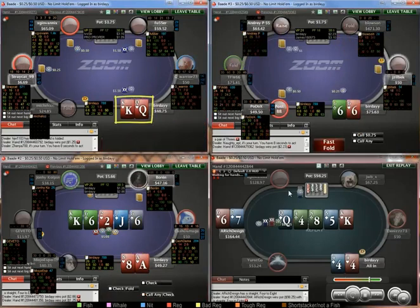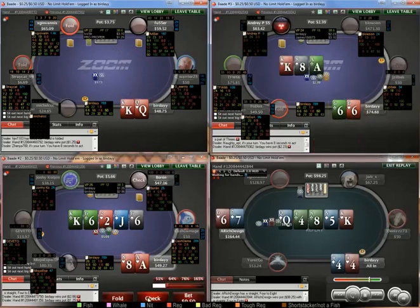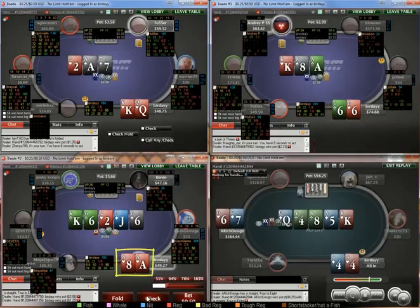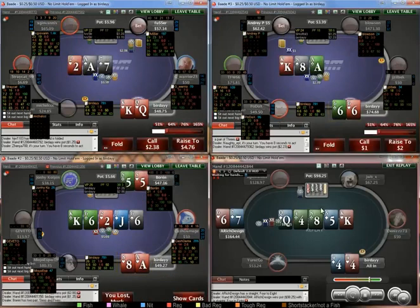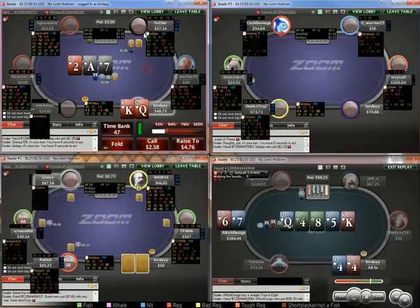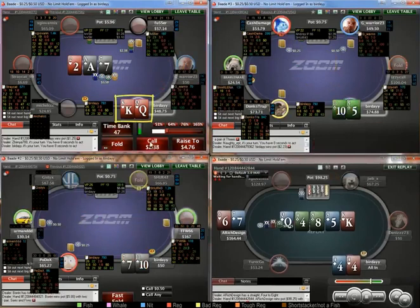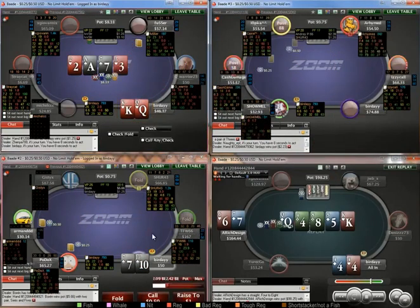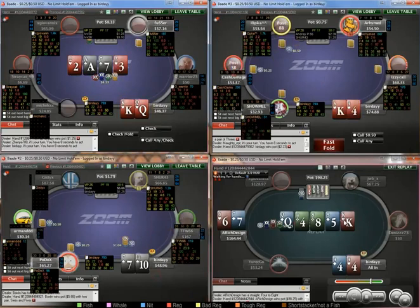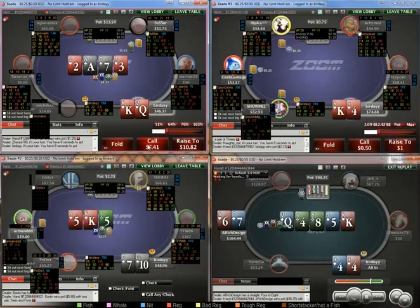King-queen, just going to flat call — you can also use this as a 3-bet. Versus mid, I'm just going to call. It kind of sucks because you pretty much always lose here, but I'm just going to check. This is a board that I think I just have to fold, unfortunately. I think king-queen is okay to peel with the backdoor hearts and backdoor straight draw. I can't really fold once we turn the hearts — just going to call.